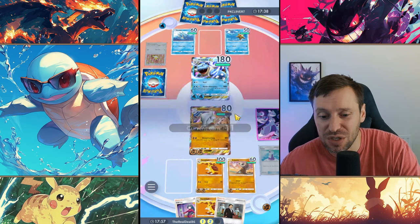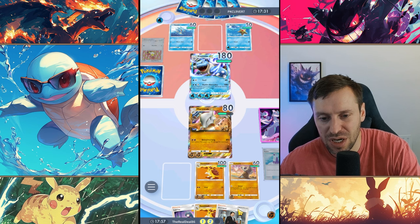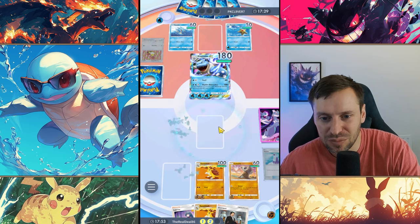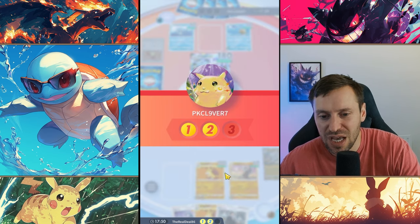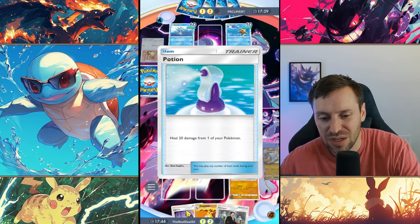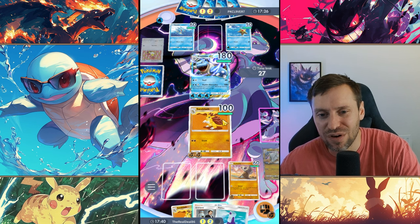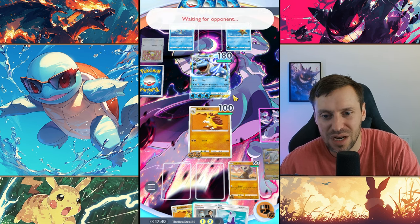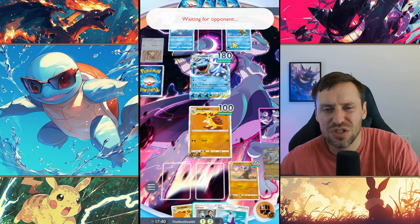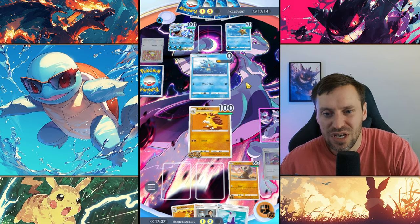We're going to lose Marowak and it'll be 2-2. Blastoise is a problem — we'd struggle to beat it — but luckily Sandslash is maxed out. Dropping Sabrina — game over! Whoever he puts in front is getting slapped. He's got too diverse a team: too many Pokemon means you'll never get what you need. Game over Pikachu Lover!